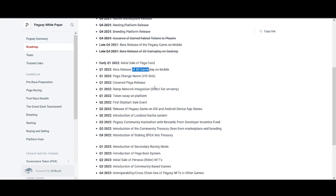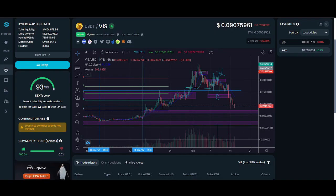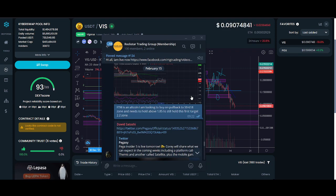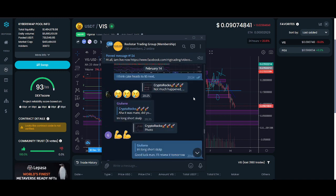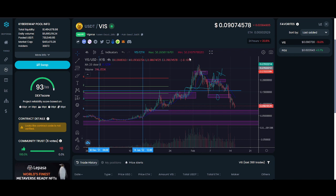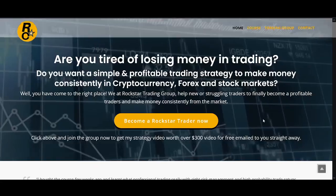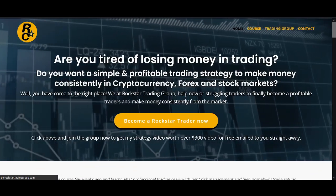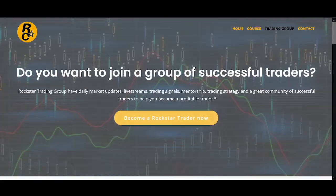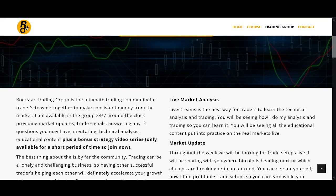It's a really early stage, and these are the times where if you get in a good project and it rallies, you make those 10x gains. I'm not saying this is definitely a 10x — I could end up losing money. The person that got me into Axie Infinity also got me into PegaXY. I wish I'd gotten in when he messaged me in the Rockstar Trading group — I would be a lot richer. The Rockstar Trading group has basically turned into a PegaXY group.